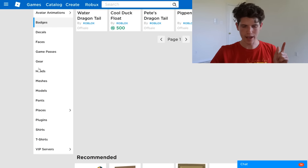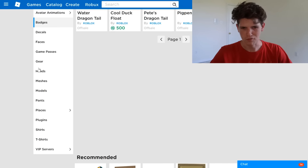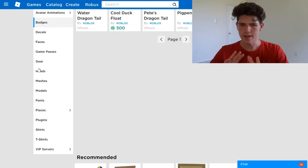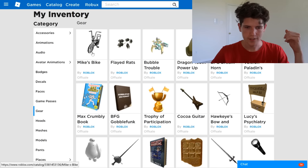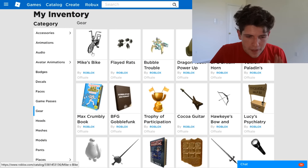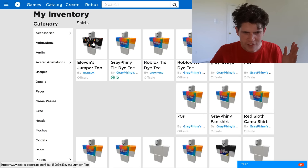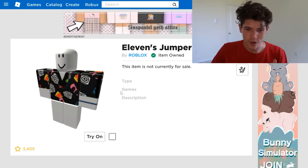I think one of them is a gear, so let's go look at the gears. Mike's Bike — oh, Flayed Rats! I think that's it. Flayed Rats — why would you want that? Mike's Bike is nice, I like the name. It's very 70s-80s bike style, maybe 60s. Wait — I think we also got a shirt or an outfit or something. Oh here it is — what is this? Eleven's Jumper Top!